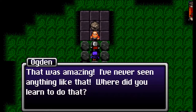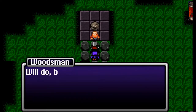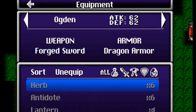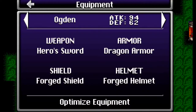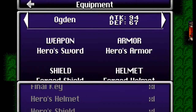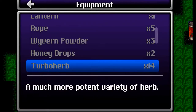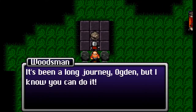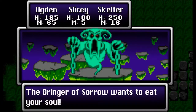The player is amazed by the forging. The woodsman says when you're as old as him you pick up a few tricks, and promises to teach Ogden later. He tells us the dark lord's chamber is just up ahead and warns us to equip the new gear. The new weapon shows 32 attack power — we're going to one-shot stuff with this.